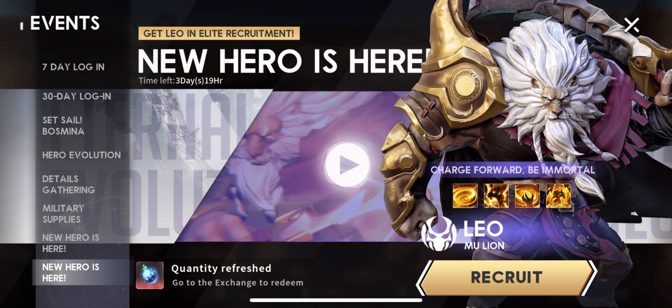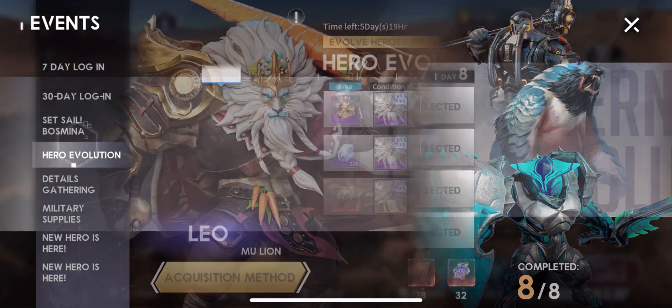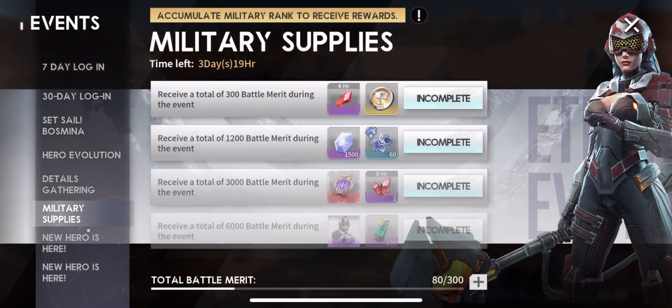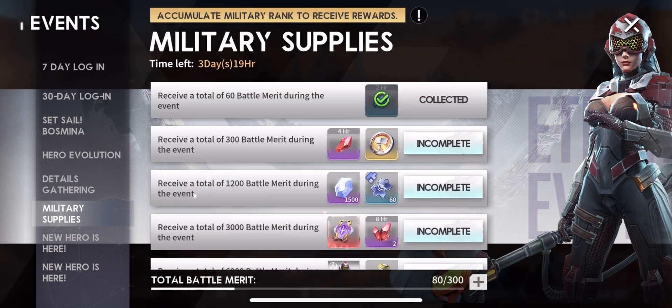I won't get another four limited tickets until day four, so getting Leo is going to take a lot of effort. There are a lot of other things in the game I can't really touch yet. Anything that requires spending money is off the table — no money spent. Details gathering, spending money — none of that. I just have to slowly grind it out.